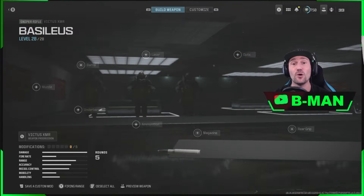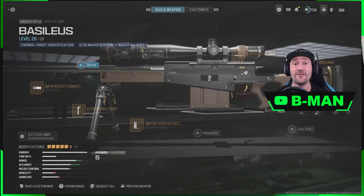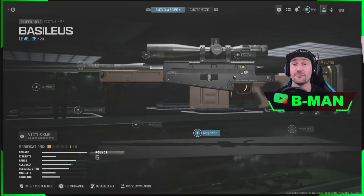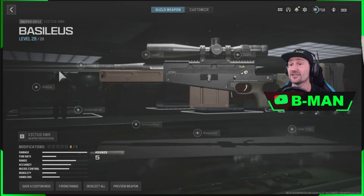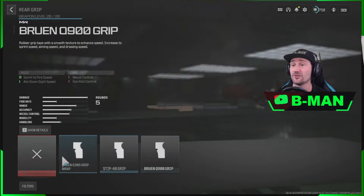In short, all you need to do is start with a blueprint that has the Thermal Scope you want, unequip the Thermal Scope, and then stack any other attachments on this weapon. So we can remove stuff here and stack anything — a barrel or something like that. For us, we might as well stack a grip.